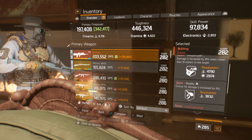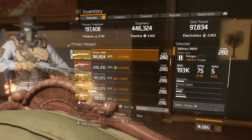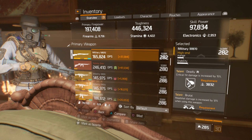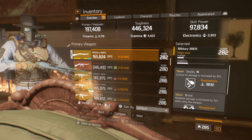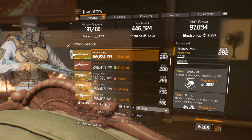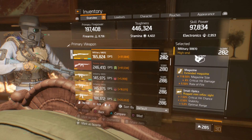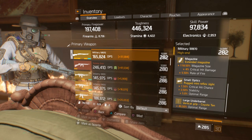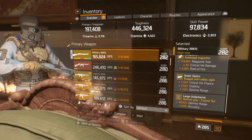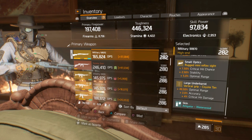Now on to the shotgun — Military M870 at 193k with Deadly, Brutal, and Responsive. I'm going to re-roll Deadly to Unforgiving because I think that'll pay off more. Attachments: 118.5 magazine size, 4% crit chance, 5.5% rate of fire; small optics with 7.5% crit chance, stability, 5% optimal range; and underbarrel with 49.5% optimal range, accuracy, and crit hit damage.